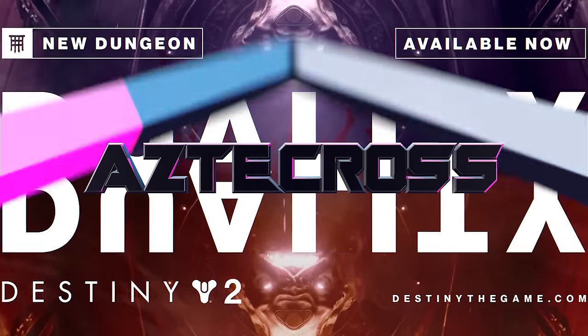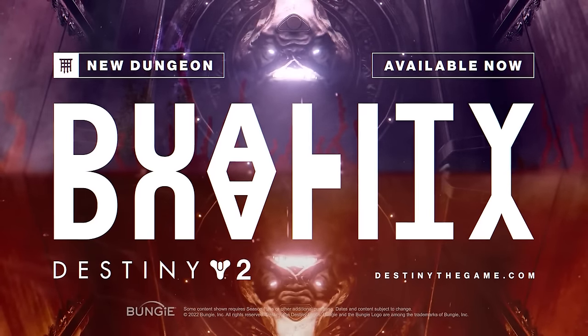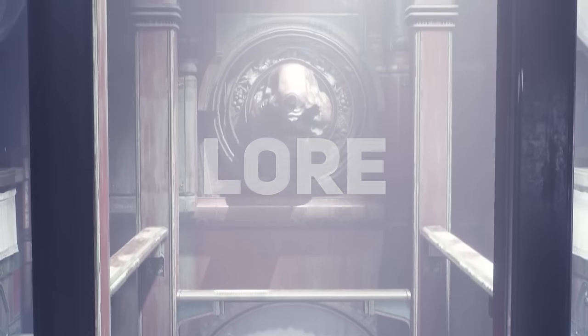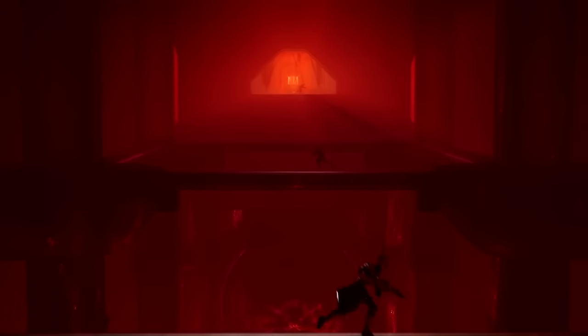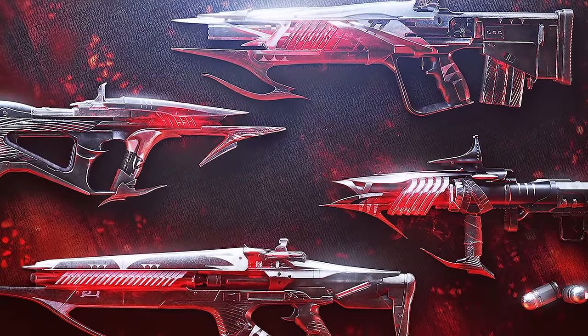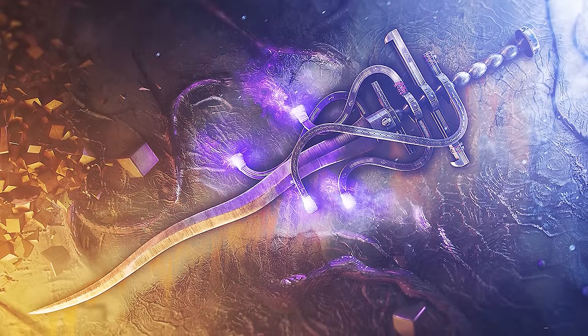Today I'm going to be giving you a guide to the Duality Dungeon. This is the new dungeon with Season of the Haunted. Lots of great things with this dungeon, including its lore. We're going to be going over mechanics and builds. You really want to do this dungeon because there are some amazing weapons dropping, including a three-round burst linear fusion rifle, a grenade launcher that can come with Chill Clip, as well as the new exotic sword.